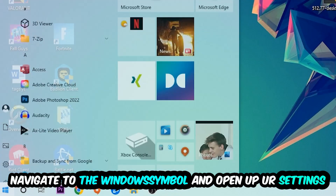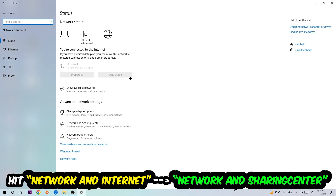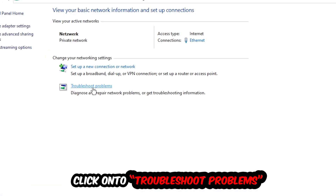Again, navigate to the bottom left corner, click on the Windows symbol, open up your Settings, hit Network and Internet, and now click into Network and Sharing Center. As you can see, there is a tab called Troubleshoot Problems — go ahead and click on that. This will use Windows to detect and find any kind of issue you currently have.